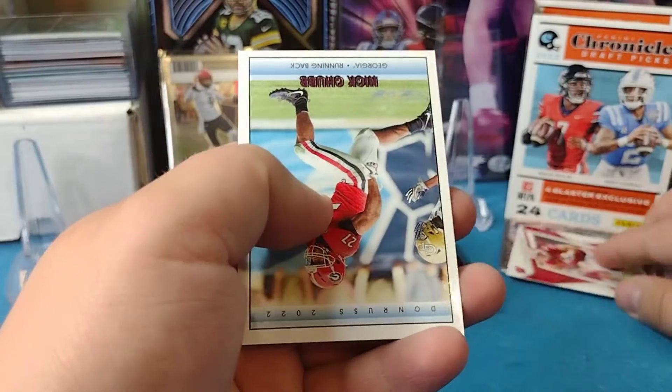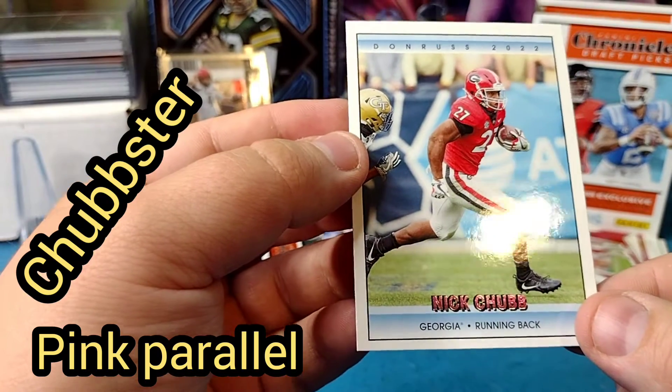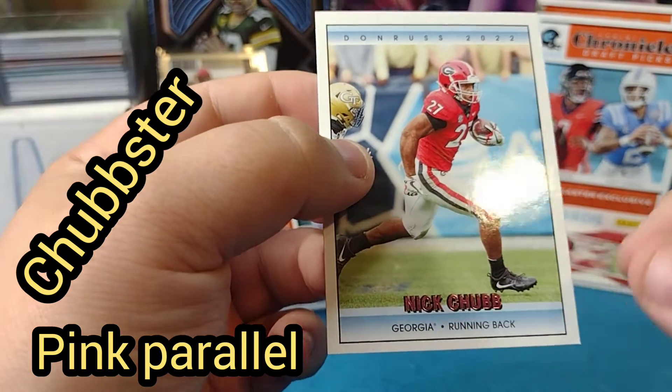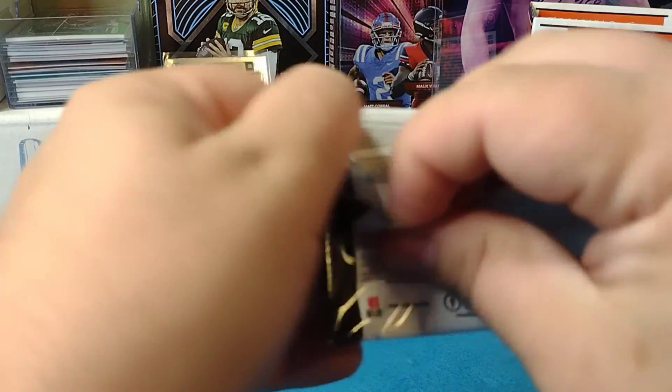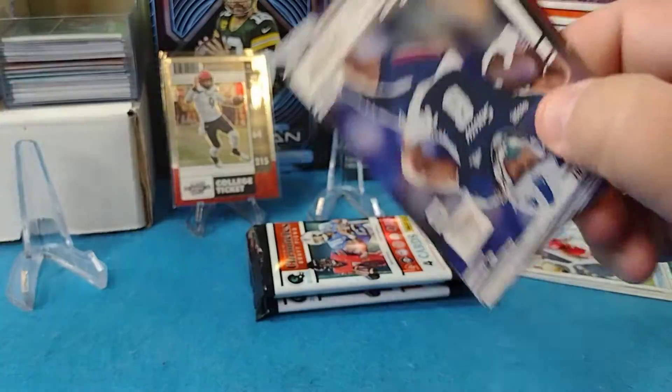TJ Watt and Nick Chubb. And this, believe it or not, is the pink variation Don Russ — I can tell because of the pink foiling on the name. Mr. Chubbster! Next pack. We just pulled the Chubbster on the pink variation. I didn't bother to put them back — that's a hit.